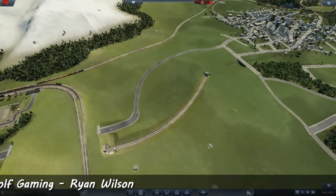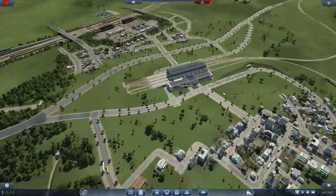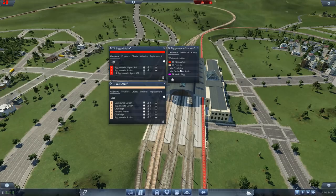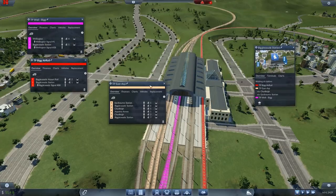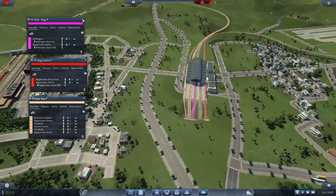I've hooked up these tracks - just hooked them up for now, put in all the signaling and sorted out the tracks over at Biggleswade. I wanted to click on these so you can actually see them. So the trains will run now, but before I get the trains running there are a few things we still need to do.